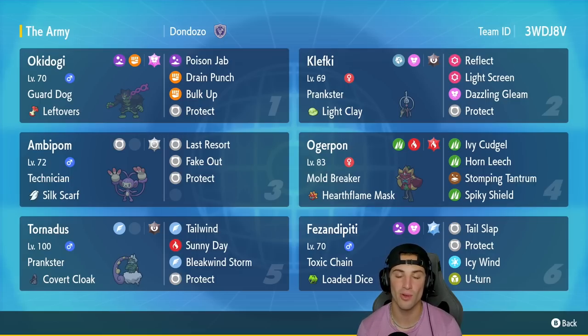In our fourth slot we have Ogerpon with Mold Breaker and the Hearthflame Mask — Ivy Cudgel, Horn Leech, Stomping Tantrum, and Spiky Shield. Fifth slot is Tornadus with Prankster and Cover Cloak — Tailwind, Sunny Day, Bleakwind Storm, and Protect. Our final slot is Fezandipiti from the Teal Mask DLC, with Toxic Chain and Loaded Dice — Tail Slap, Protect, Icy Wind, and Return.